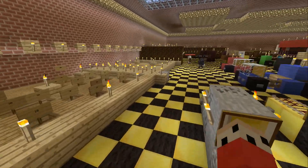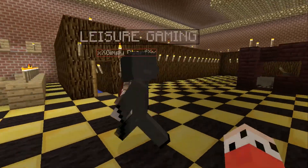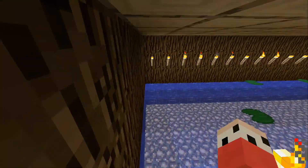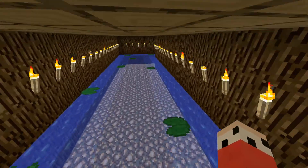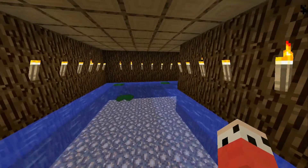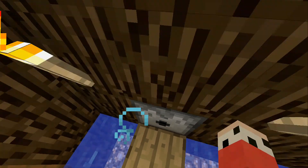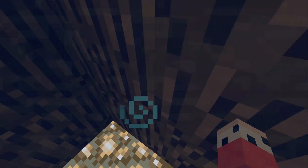Over here is Hop, Skip, and Jump. You take a Speed Potion, and what you're trying to do is not jump in the water at all. You have to land on the lily pads and get all the way through it. At the very end there's a pressure plate you land on that ends up giving you your prize, which is a gold nugget. You turn those in for prizes.